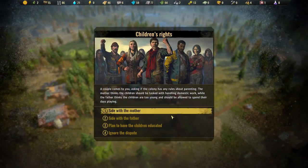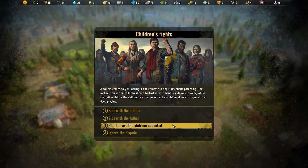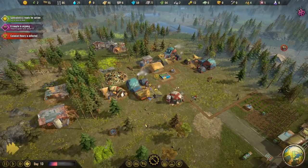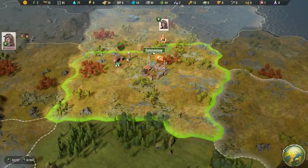What's going on here? A couple comes to you asking if the colony has any rules about parenting. The mother thinks the children should be tasked with domestic work, while the father thinks the children are too young and should be allowed to spend the days playing. We plan to have them educated - you agree the children should pitch in, but you'll promise to look into educating them in a way which could include light domestic work as a means to teach responsibility.